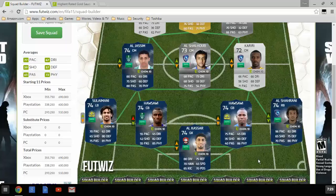At left back, we have Sulaymani with 70 pace, 80 defending, 75 passing, 81 physical. That looks like a decent, well-rounded card, except for shooting, which is understandable because it's a left back.